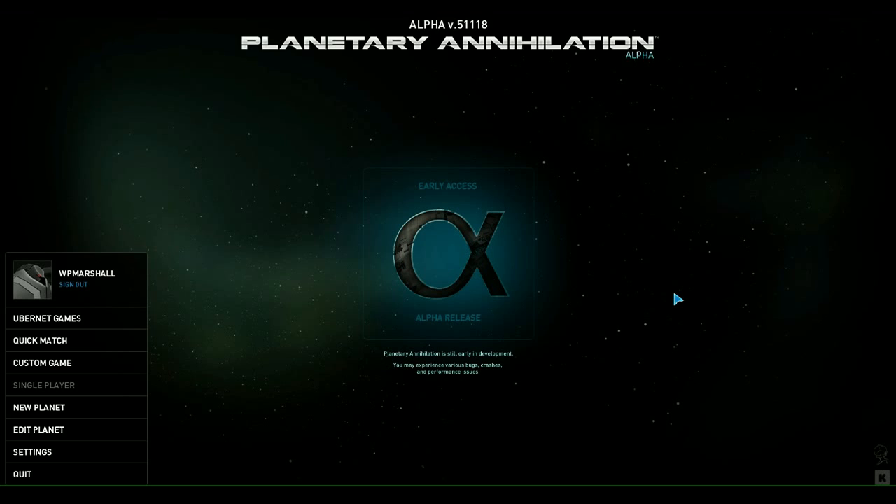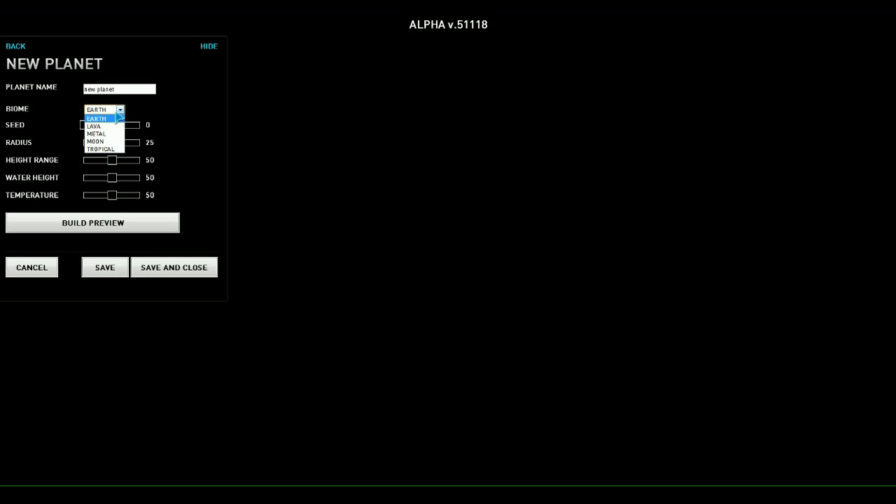Let's go and test some of this out — let's create a new planet. I'll show you what you'll see if a planet is not allowed. For instance, lava biomes are experimental so the server won't support that. Same case with metal. Moon is fine, tropical is fine, and earth is fine.